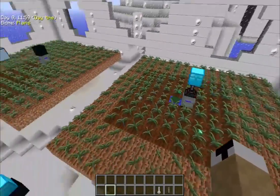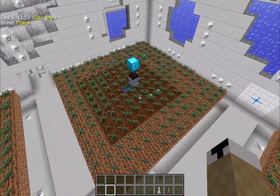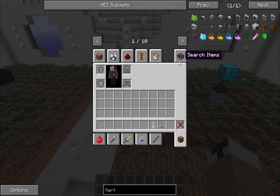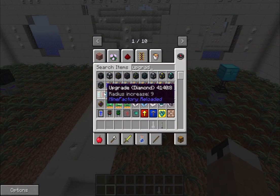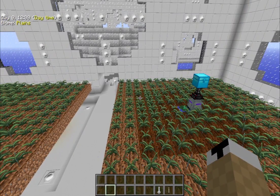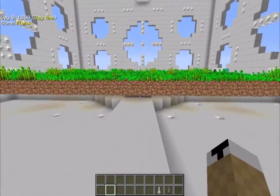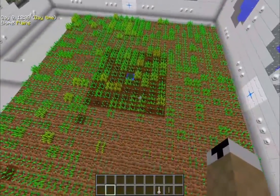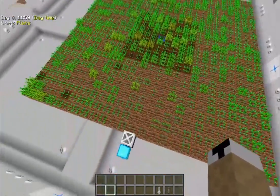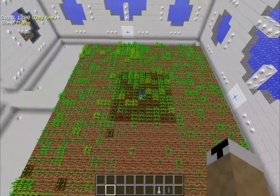Here are four Ender IO farms I have set up. With Ender IO farming stations it's fairly automated — you just need to put in a hoe and configure input and output. Mine Factory Reloaded is a bit more complex: you have all the different upgrades, plus you need a separate planter and harvester, and you have to route everything harvested back to the planter. This is a fully maxed-out Mine Factory Reloaded farm using wheat — the harvester and planter cover a 25 by 25 area with max emerald upgrades.